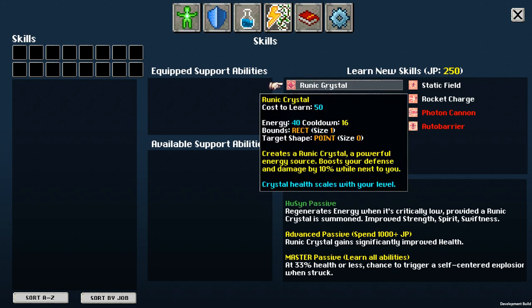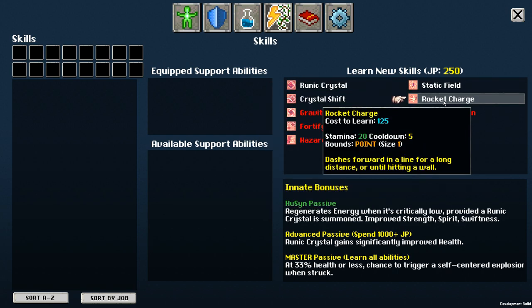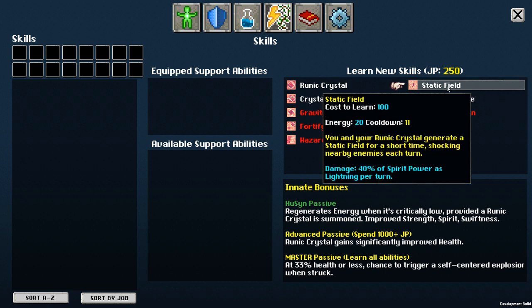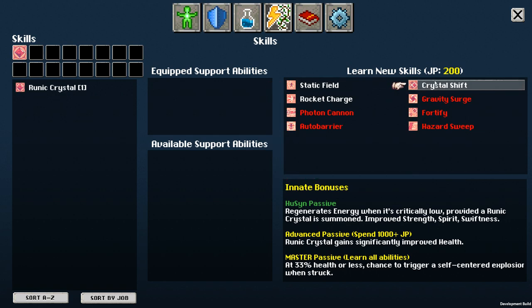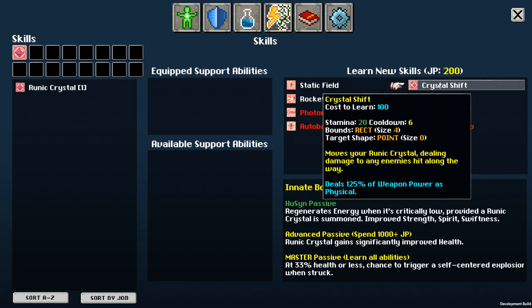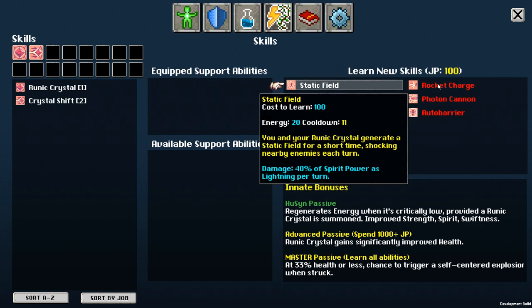This maybe sounds crazy, but do we want to start with the runic crystal? Because this is a dash — I'm always talking about how I want to dash. No, of course we want to — I'm being silly. I think Crystal Shift is a good idea. It deals bonus damage and allows us to work at range a little bit. So let's take that.